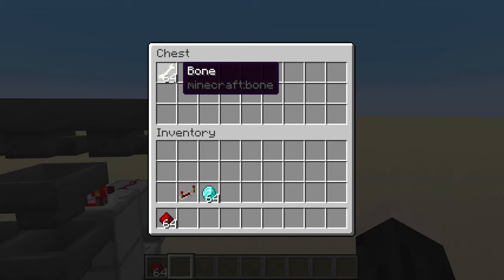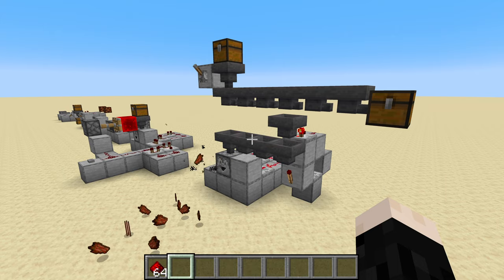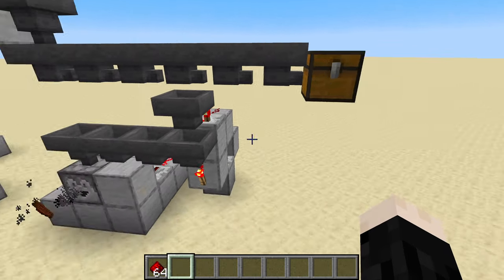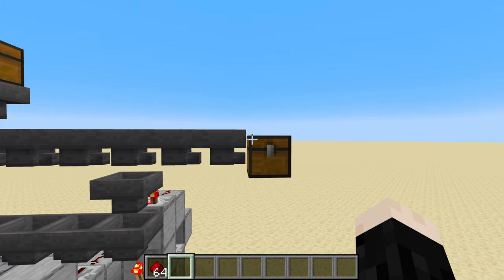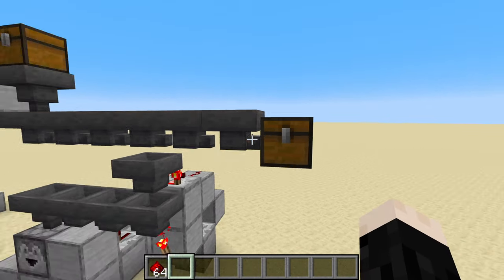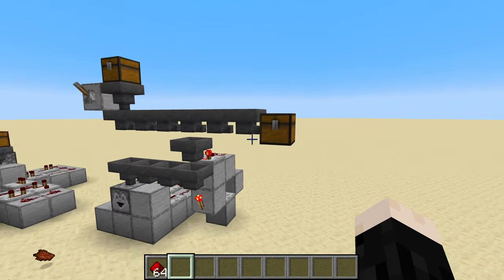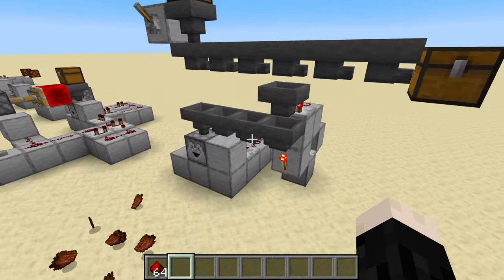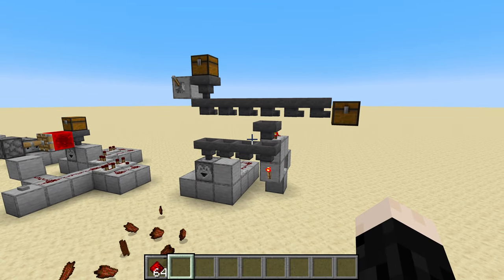If you don't care about going through your stuff manually, you can skip that step and use automatic filtering to remove what you don't want, so you only get what you do want. You could also reverse this — if you only want one thing from the farm, put your storage down here and the disposal system above. That way it only filters out the thing you want and throws everything else away.